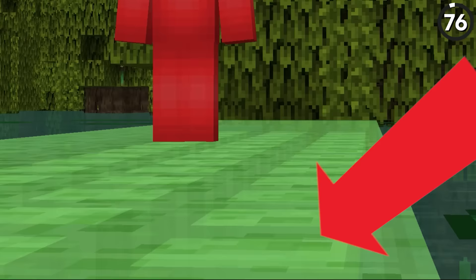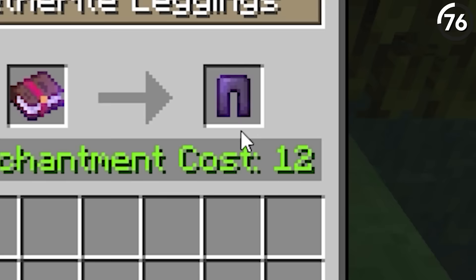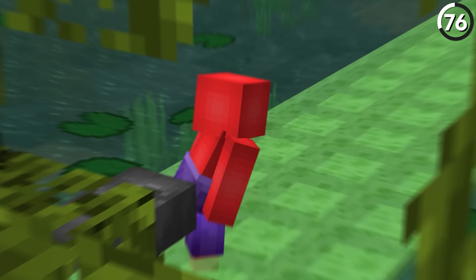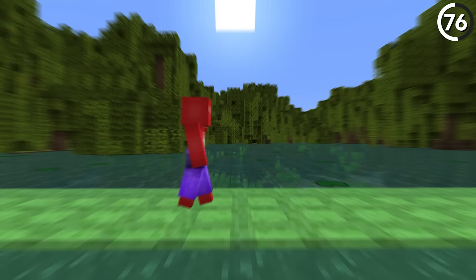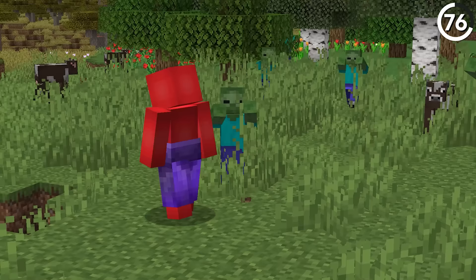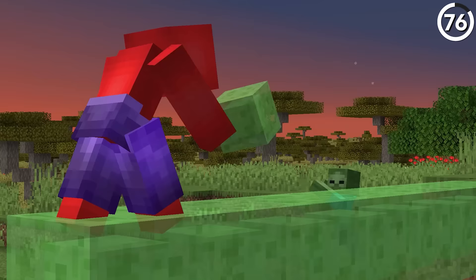If you have to travel over slime blocks, don't walk, but sneak instead. By using the Swift Sneak 3 enchantment on your leggings, we can go nearly double the speed of walking. Granted, still isn't that fast, but it's a lot better than the alternative. So silly as it may seem, if you find yourself getting chased, maybe build a bridge with slime blocks instead, so you can keep some distance between you and your pursuers.